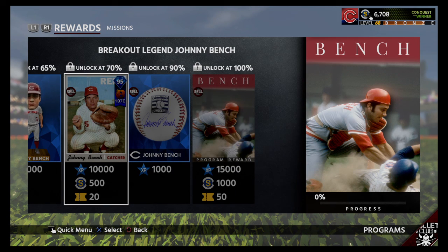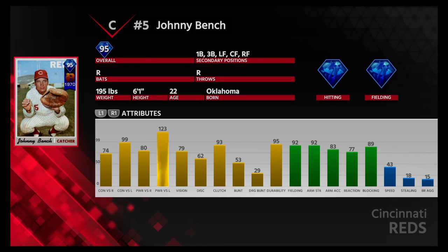A 95 breakout card for Johnny Bench — wow. 123 power versus lefties, 99 contact versus lefties, 80 power versus righties, 74 contact versus righties, 93 clutch. And look at those fielding stats: 92 fielding, 92 arm strength, 83 arm accuracy, 77 reaction, 89 blocking. His primary position is catcher, but look at those secondary positions: first base, third base, and the entire outfield. Even if you put this guy in the outfield, he could throw somebody out. This is a great player to have on your team because he can play almost anywhere.